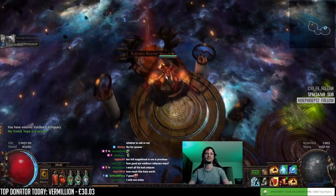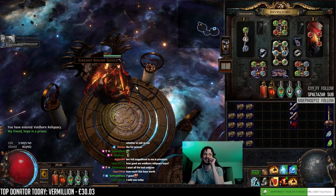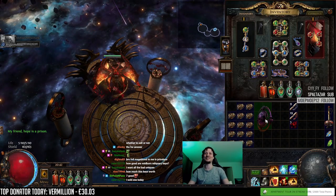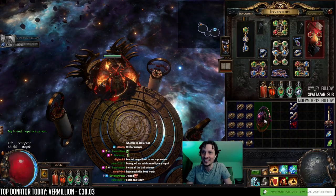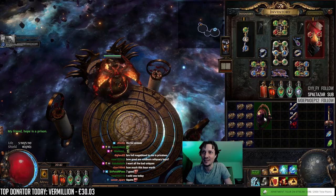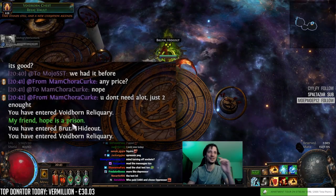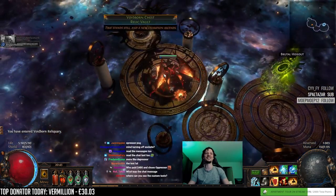First - Elegant Round Shield. An Oppressor! Oh my god, that is very shiny. Read the messages. Oh, sorry. My friend, hope is a prison. Okay, I'll read the messages, sorry.